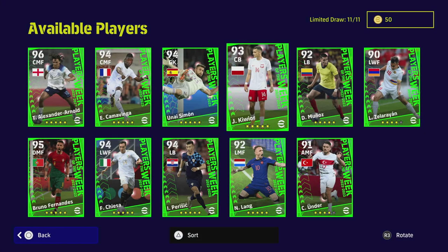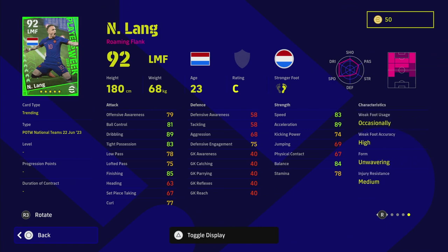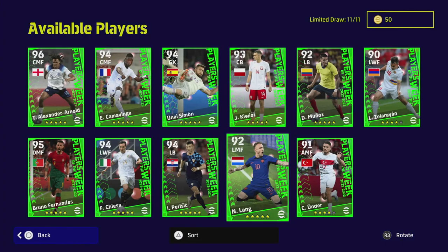We've also got left midfielder Noah Lang as a roaming flank. He's kind of like a cheap Messi alternative — he's got the acceleration, dribbling, finishing and balance, and he is right-footed. The roaming flank is a very nice formation if you can cut in and shoot. He does have true pass, double touch and heel trick, and he can play through the middle, SS, right wing, left wing or left mid. I like this card a lot.